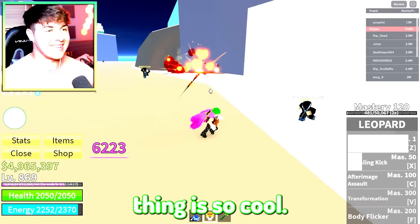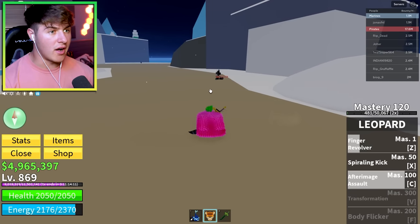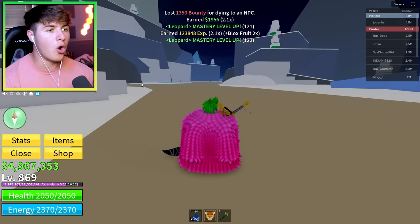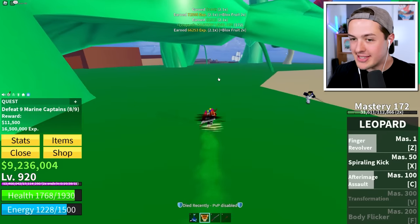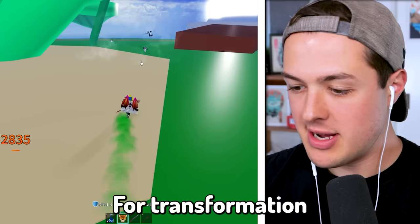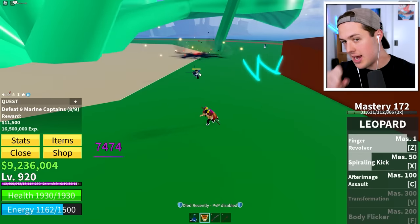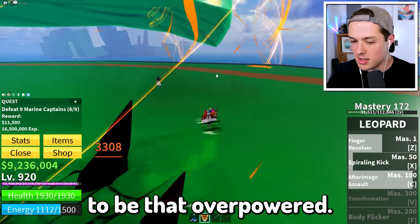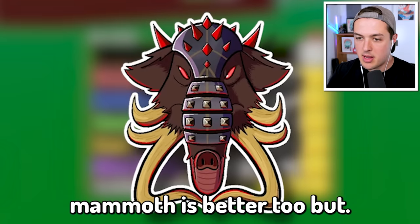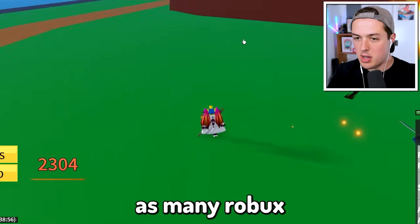I gotta keep my distance, use my After Image Assault and Spiraling Kick as much as possible. If we kill two at once we get four mastery levels — that's what we should get. Mastery level 172, getting awfully close to the final unlock before transformation: Body Flicker. I really hope it's good. Kitsune is clearly better and probably Mammoth too, but Leopard is honestly up there and I don't think it costs nearly as many Robux.